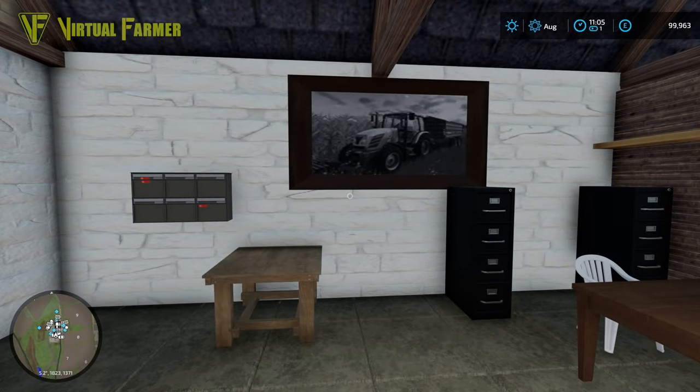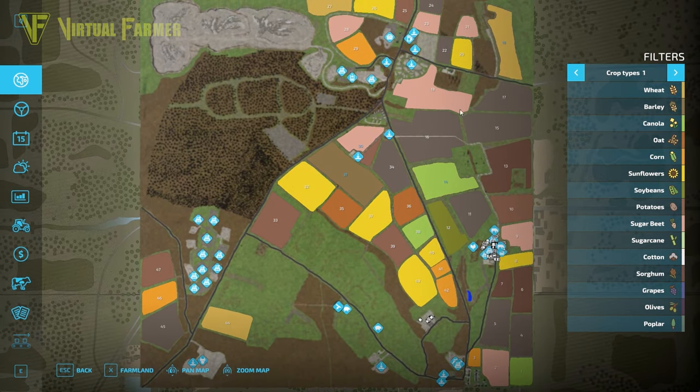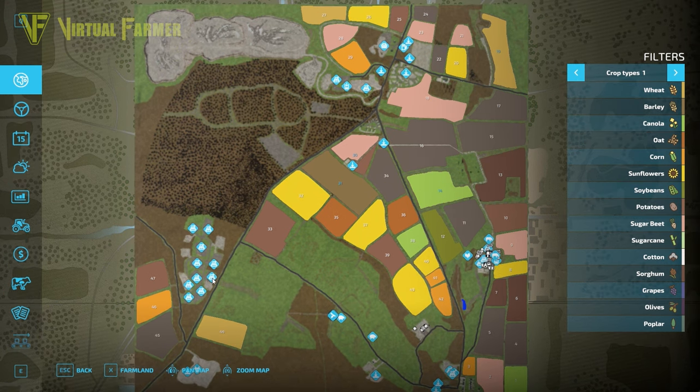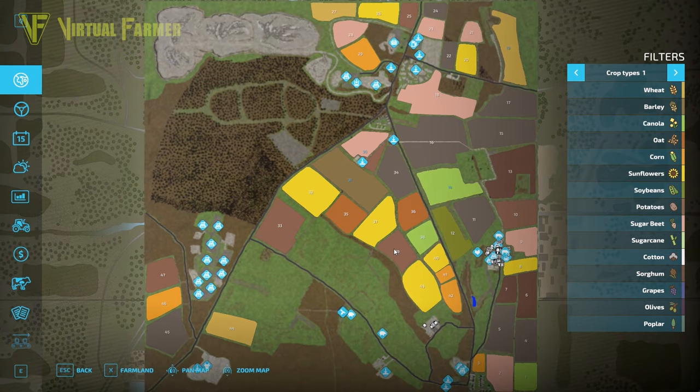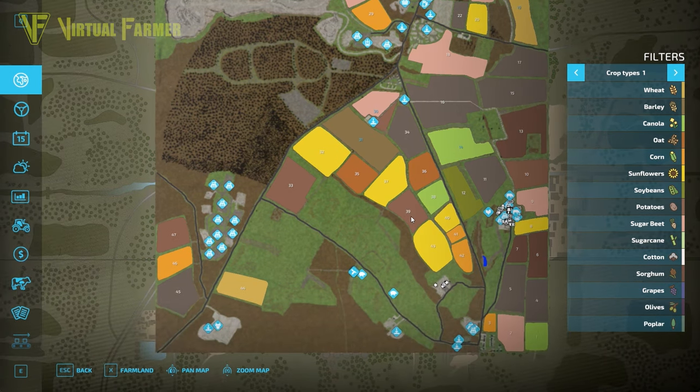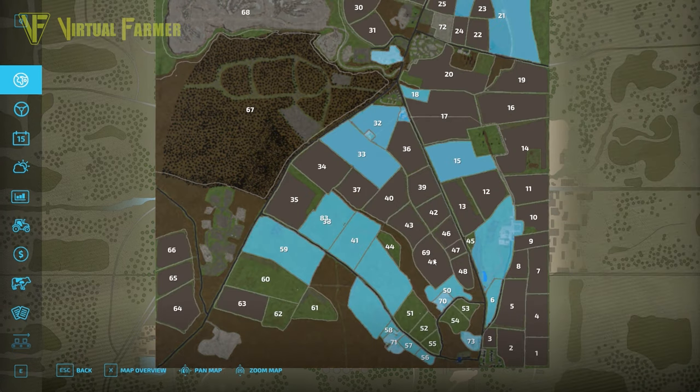In the farm office, here's the map. You can see the very distinctive area of Chipping Norton. There's a big industrial section with lots of productions and sell points. A whole lot of thought has gone into sell points and productions, and I really love that — it's an absolutely brilliant touch on this map.